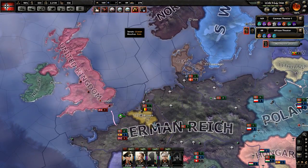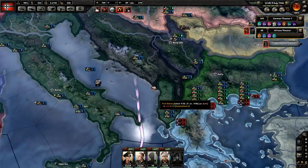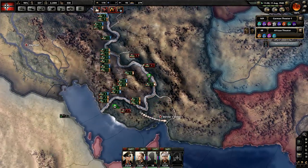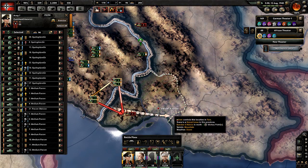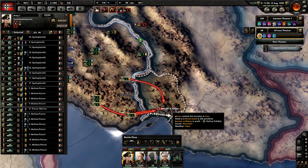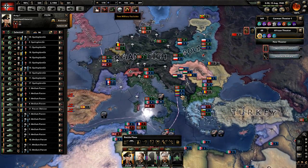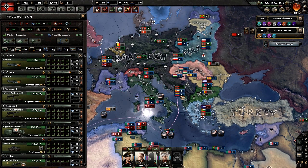Naval combat — we lost a sub. Port strike — we lost a sub. However it looks like we should be relatively good. Once they get in here, because this should mean Iran is now ours. More free factories — let's go throw those factories up.